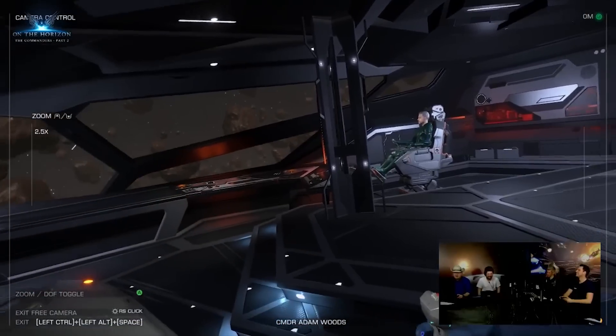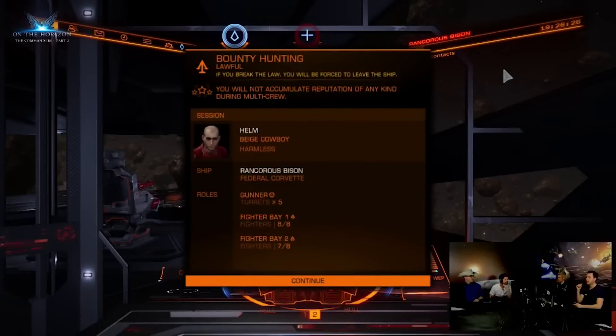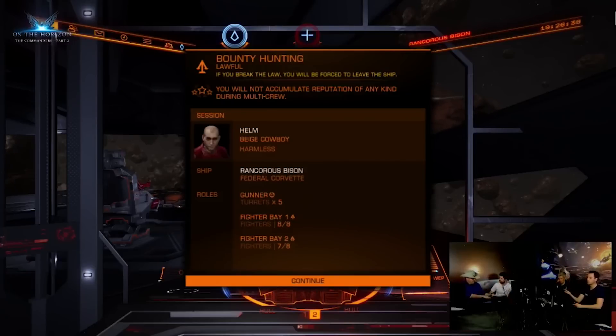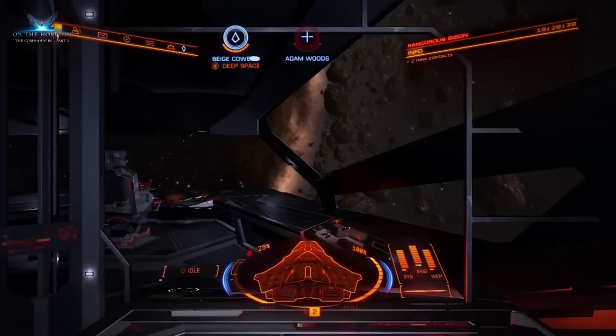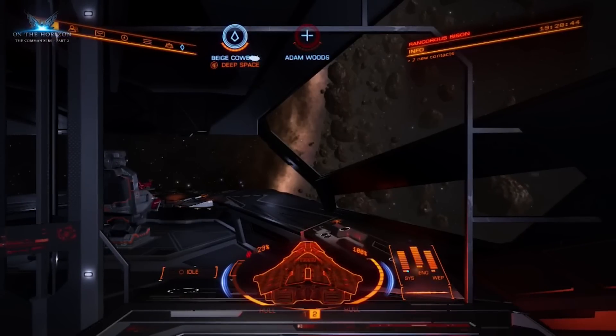Each player on board the ship has full access to multiple menus. Many of the menus are the same as normal, and a few are different, like the summary menu right here — this gives you a brief summary of what is going on on board your ship, what sort of play session you're in, as well as some basic stats of the ship itself. You can also see on this info screen that the ship has a name: the Rancorous Bison. Frontier confirmed that ship naming will be present in patch 2.3. From your co-pilot seat you get an overview of the ship on your HUD and you also get to control some PIP management — you get one additional PIP and you can move it between the system, engines and weapons.